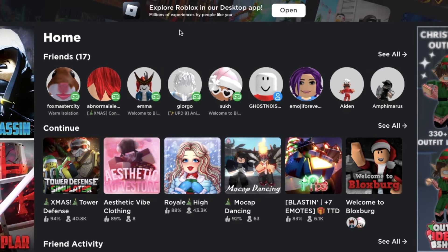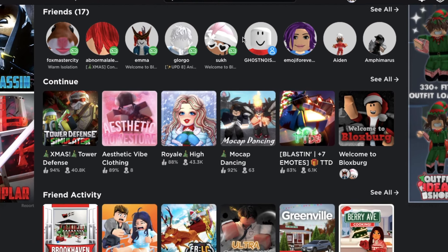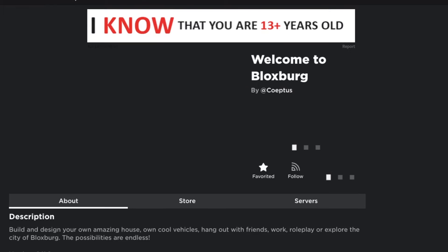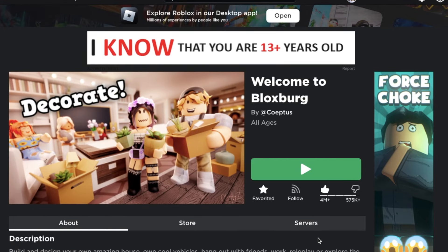If you play any game on Roblox, just find a game. For example, I'm gonna go to Bloxburg — I play Bloxburg a lot, so we'll do that. Usually in Bloxburg you have to purchase a private server yourself in-game, but I'm gonna show you guys how to get one for free.